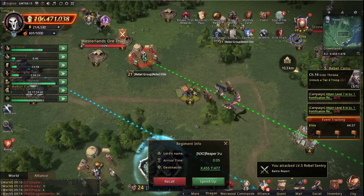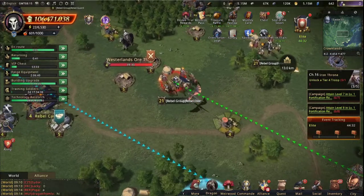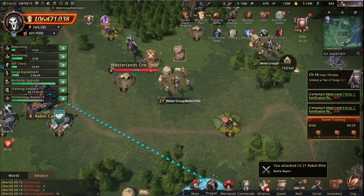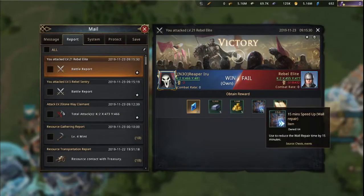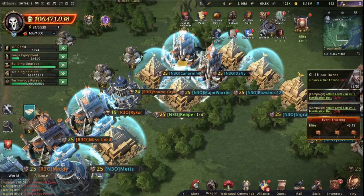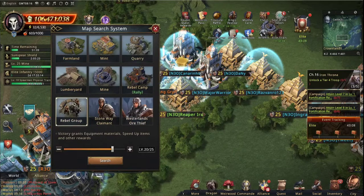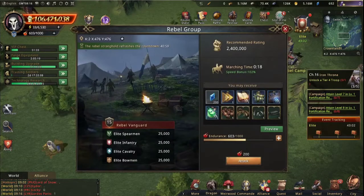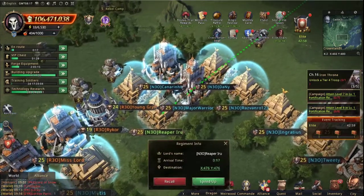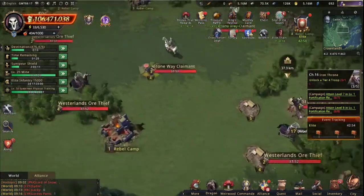I attacked a level five and got another token. I absolutely killed them and got some speed ups, ball repair, etc. Best thing for me to do is actually attack the 15s — I might unlock elite 15s. What I also can do is just go there and start manually searching, but that's a lot of work and I'm kind of lazy today.